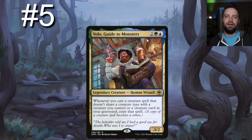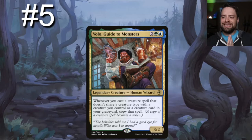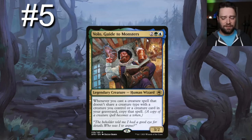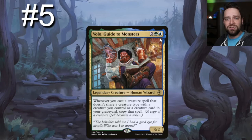Number five on our list is Volo, Guide to Monsters — a green, blue, and two generic 3/2 human wizard. Whenever you cast a creature spell that doesn't share a creature type with a creature you control or a creature card in your graveyard, copy that spell. This is a cast trigger, not an ETB trigger, so Volo fires from your hand. If you cast Acidic Slime and there's no other ooze anywhere, you get two Acidic Slimes entering the battlefield — meaning Yarak sees both, and you destroy four artifacts, lands, or enchantments. Volo pairs very well with Yarak and gets you two bodies.